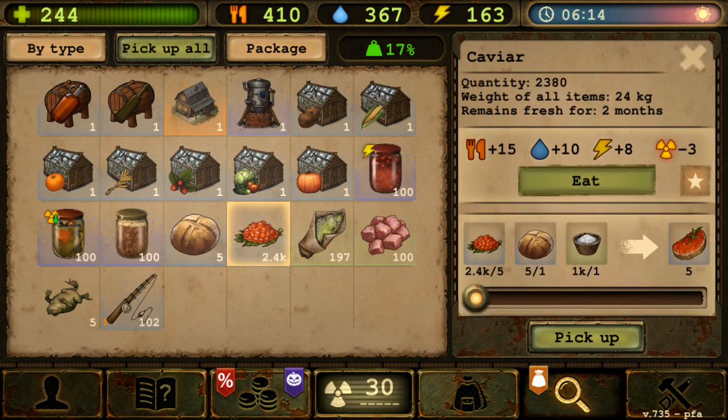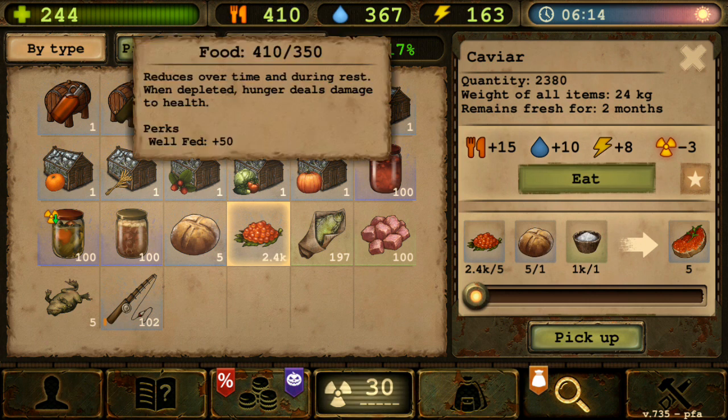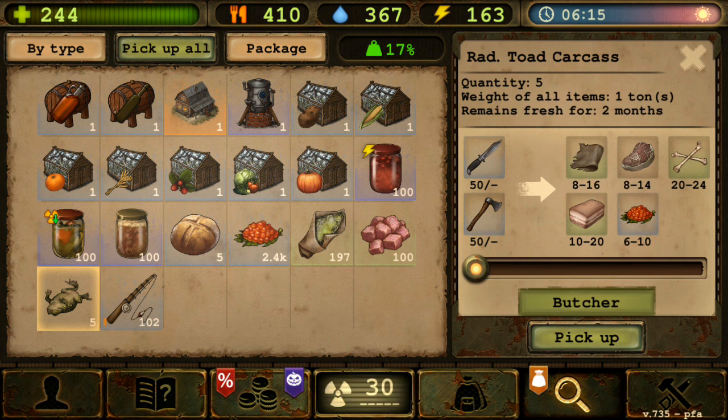Caviar gives 15 food, 10 water, 8 energy, and minus 3 radiation. This is actually great for new players. However, eventually your food bar fills up fast - you eat this 7 times and you already have maxed food, since the food bar is originally at 100. So 15 times 7 is already 105, overflowing your food bar, meaning you cannot eat any more.